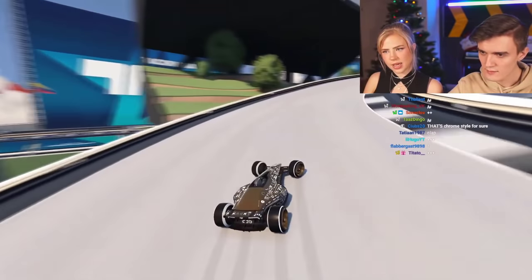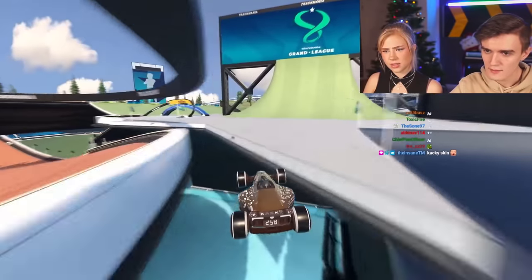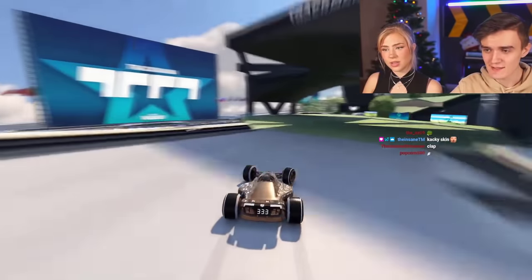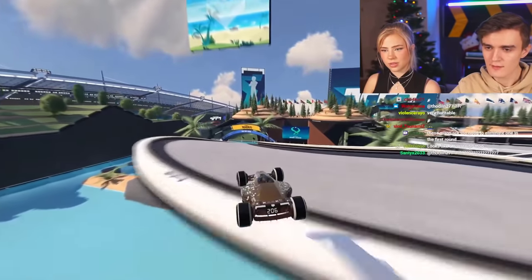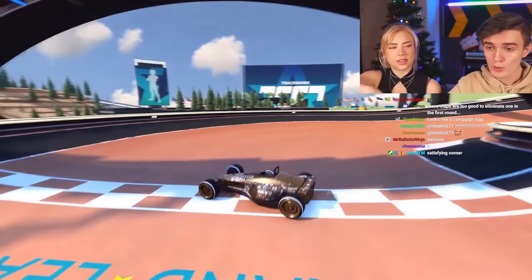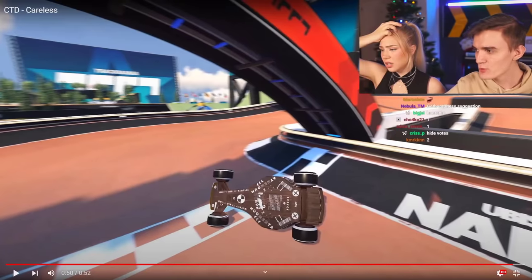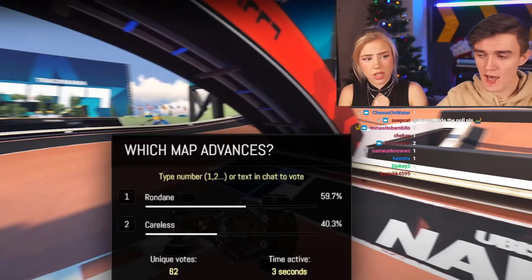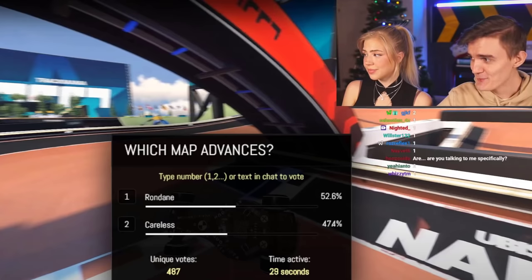Careless looks more techy — definitely technical. Good start, picks up the download checkpoint first, then a safe route with dirt. There's a risky jump — this looks like a map you might see in a competition. It has a cave section, then jumps back and heads towards the finish. A very risky finish — crazy! Chat votes: one or two, 30 seconds to decide.